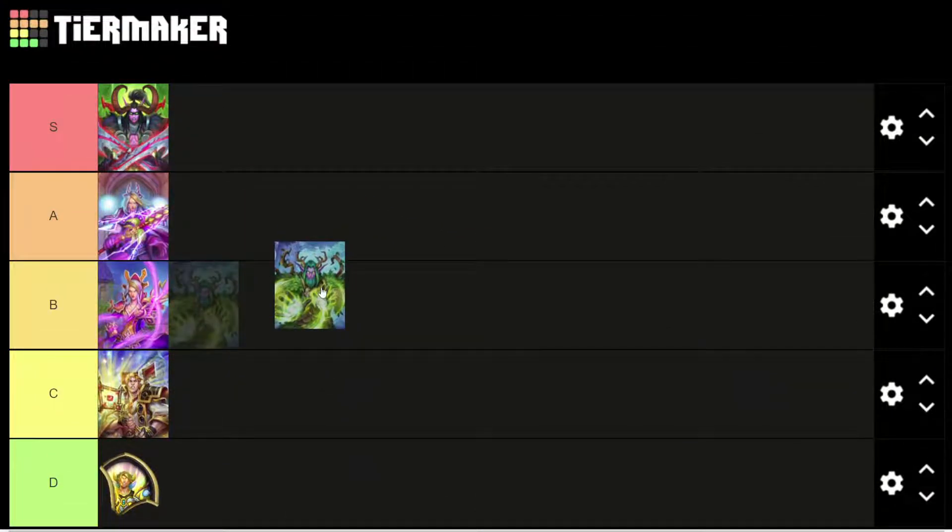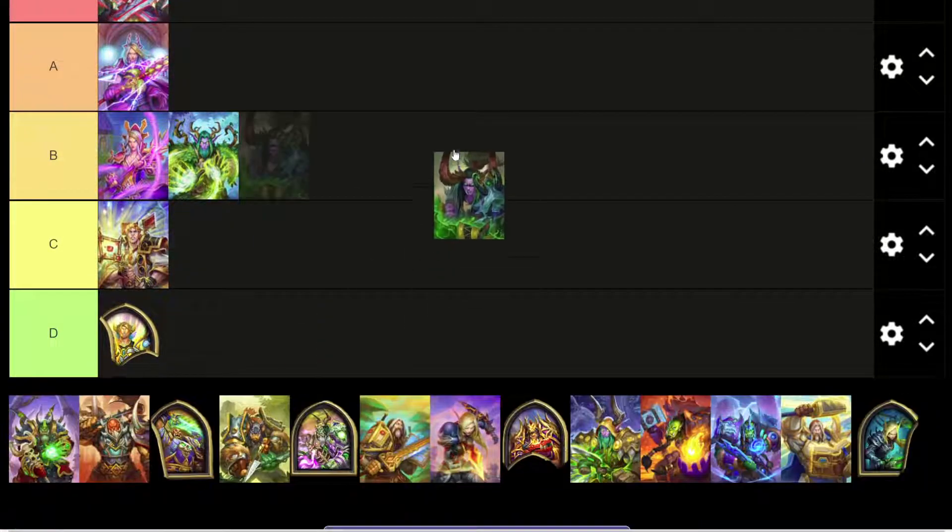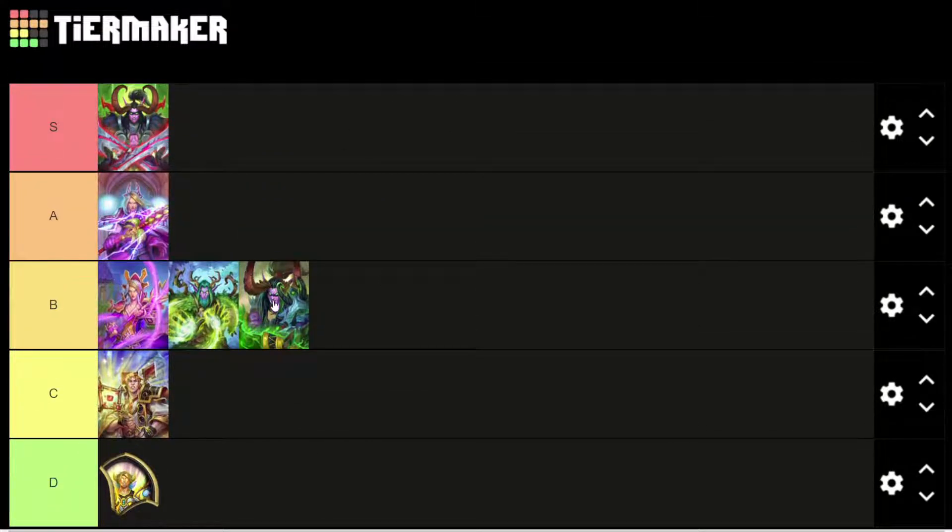Next up we have Druid. I like this Druid skin — it's good, it's better than the regular one. Would definitely rock this one; I think it's B tier, right in line with that Jaina one. This second Illidan skin I'd agree is also good — not quite as good as the red one at the top, but still very good, similar B tier. B tier seems to be, you know, above average, good-looking skins with vibrant colors and all that.